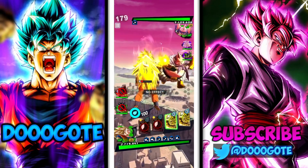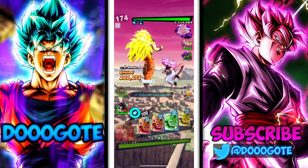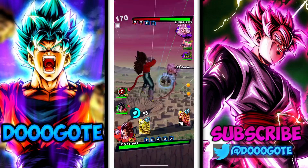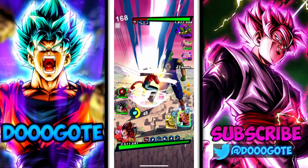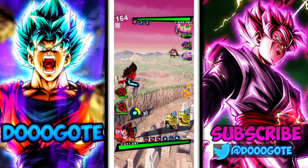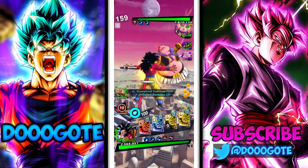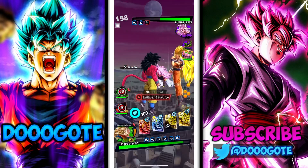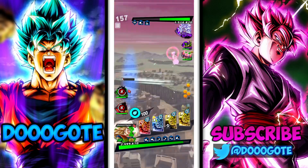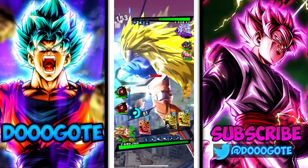People always want to counter Super Saiyan 3 Goku but they never want to counter the red unit, Super Saiyan 4 Vegeta — and I find it silly because Vegeta is going to do more damage than Super Saiyan 3 Goku could ever do. Why would you bring double purple with a trashy older unit like Majin 21 into a match where you could have had better color synergy against my red? I swapped — the lock-in apparently lasts about 20 seconds. I don't run Boo because Boo is cancer.